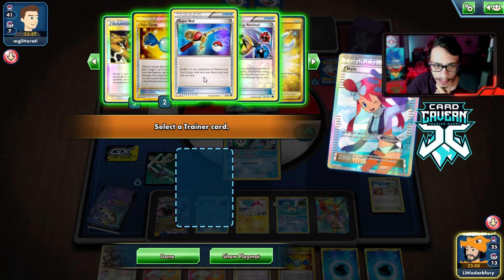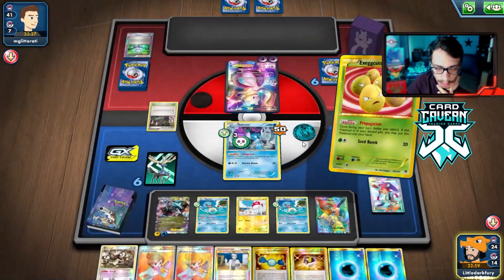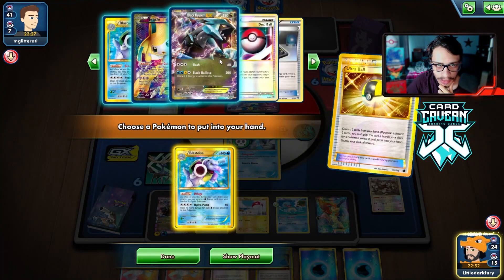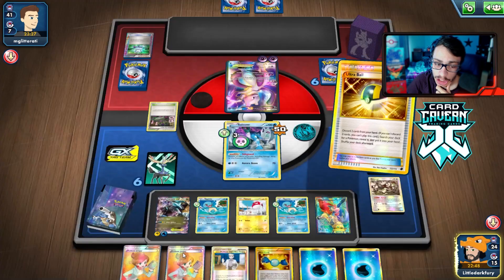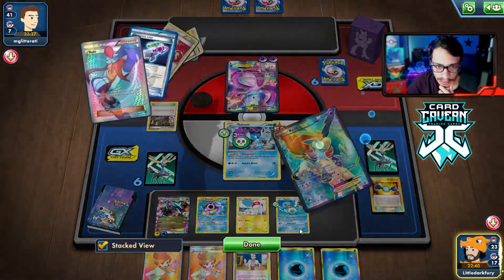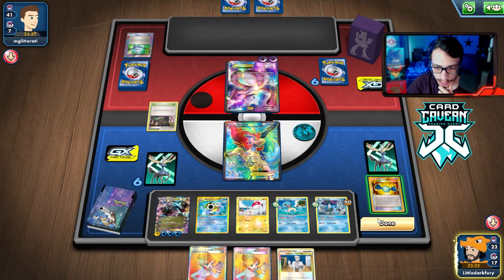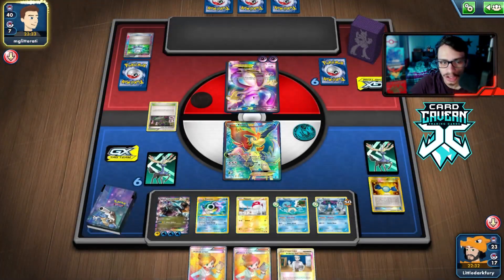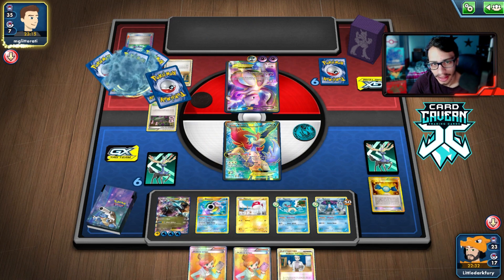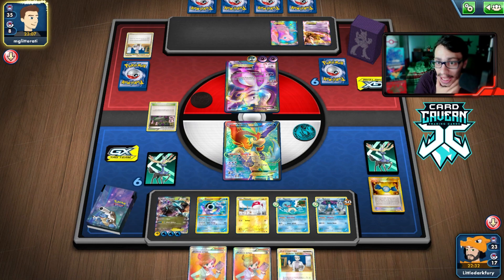We grab the Blastoise and set up. We'll let Keldeo probably take 120 damage, but that's fine as long as Black Kyurem goes ham. We pass with the energy already attached — we want to make sure it's powered up. They get another Mewtwo onto the bench. Our game plan is clear: knock out those three EXes and we win the game.